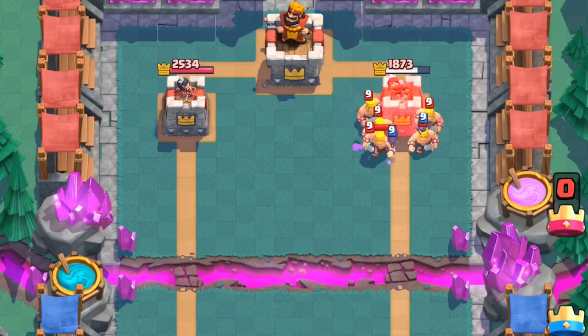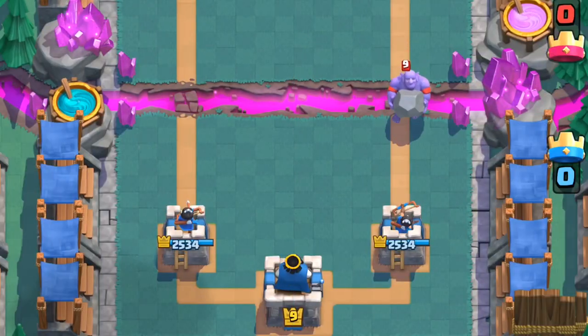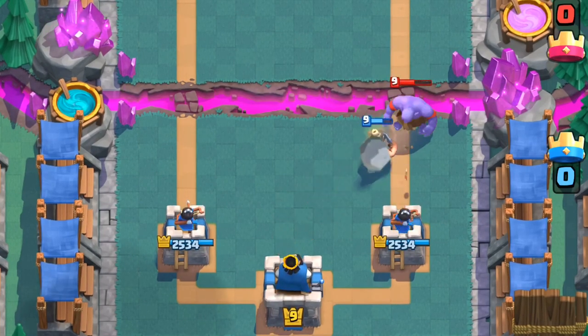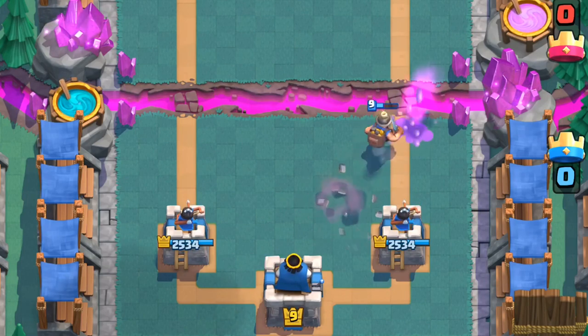Finally, there's a slightly nicer usage: defensive plays. He isn't the best defensive unit since his stats are lower to compensate for being able to spawn anywhere in the arena, but he does do a job. He'll fully defend things like Bowlers with the help of the crown tower, which is a positive 2 elixir trade for what is mainly an offensive card.